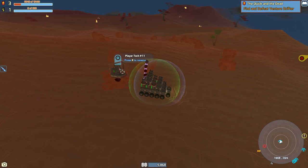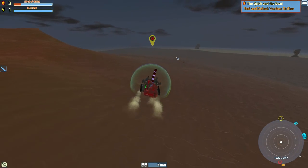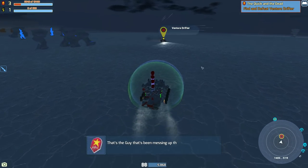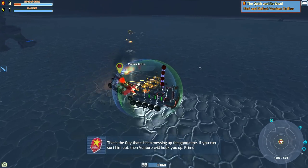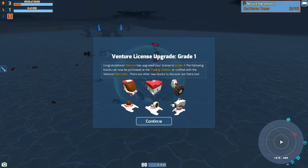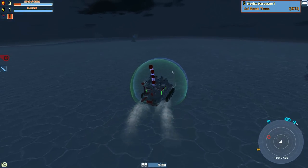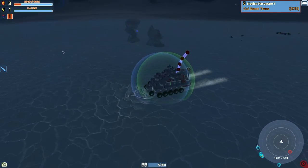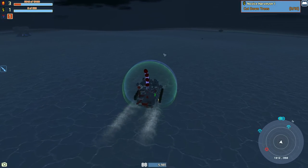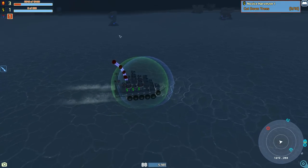Next we need to go and kill the Venture guy - I'll just take this with me, that's fine. Hopefully not too far away. Hello there enemy, you are absolutely tiny and very aggressive at the same time. Well that was quick - there we go, we can now make Venture stuff. Don't really care though, honestly not interested in Venture at the moment. It'll be good once I can actually make some more stuff, but hurrah for that.